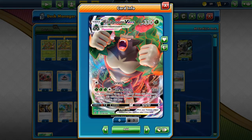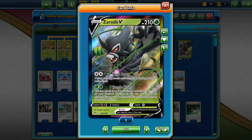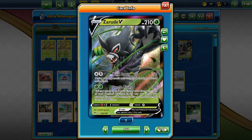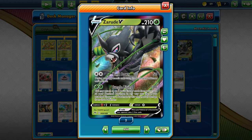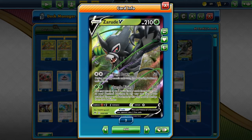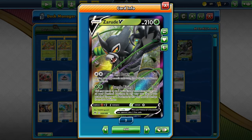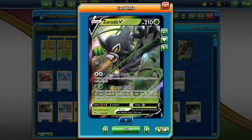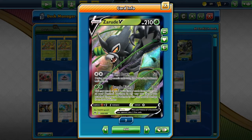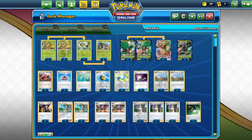230 is enough to one-shot a lot of things, but mind the resistance on things like Zacian. Then we have Zarude V. Bind Down costs 2 colorless for 50 damage and prevents the opponent from retreating. Then Jungle Rising for 2 grass does 100 damage — reasonable for a support attack, not really meant to kill anything. You may attach up to 2 basic energies from your hand to your bench Pokémon, and you heal all damage from a Pokémon you attach to. A very good attack.